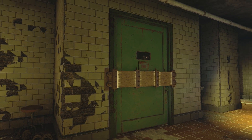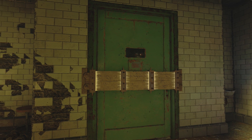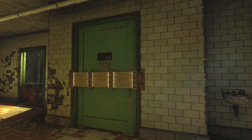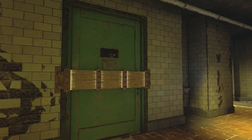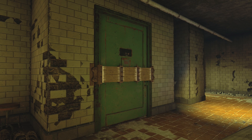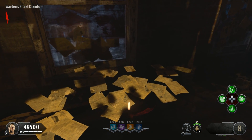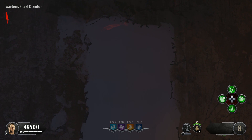This door is scripted to completely open and we will be walking into the room behind it. There used to be a glitch you could do to get into this room — I think Serial Glitchers has it on their channel — and this is definitely a secret room with things in it. Before I show you what's in the secret room, I want to take you over to the Warden's Attic, where you break open that wall and see him sitting in the electric chair.